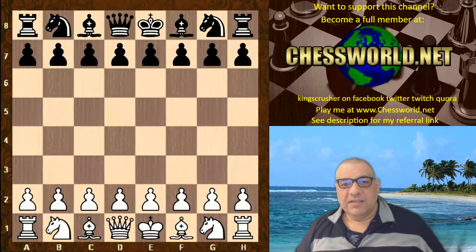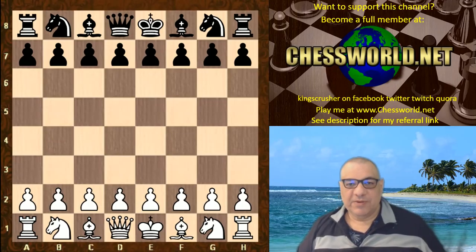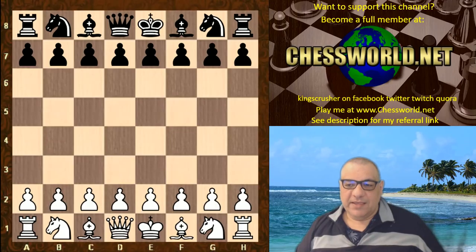Hi all. Let's have a look at another very interesting game from the World Rapid Championship of 2017. Magnus Carlsen was white playing against Wang Yi.